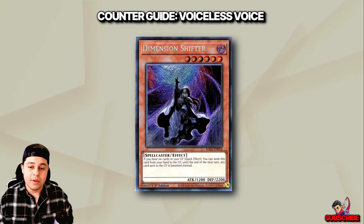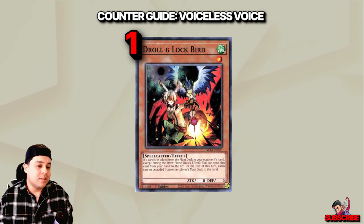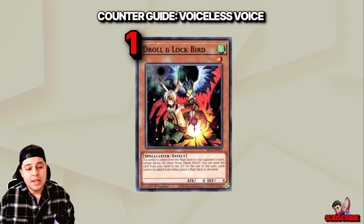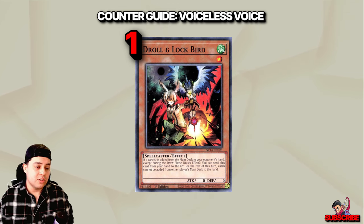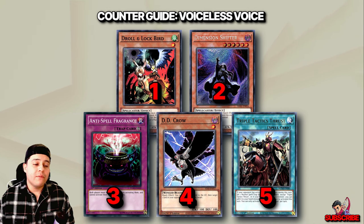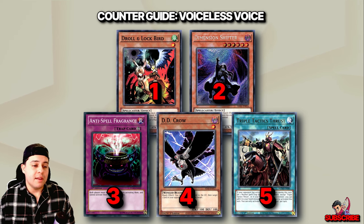Even harder than Anti-Spell Fragrance — and I'm sure you already know what card it is — at number one, it's Droll and Lock Bird. This card takes the top spot as the most devastating counter against the Voiceless deck and numerous other decks like Tearlaments, Branded, Fire King, anything really. These five direct counters against the Voiceless Voice strategy offer a comprehensive toolkit for disrupting its key plays. Remember, the choice of counters ultimately depends on individual preference, playstyle, and deck synergy.